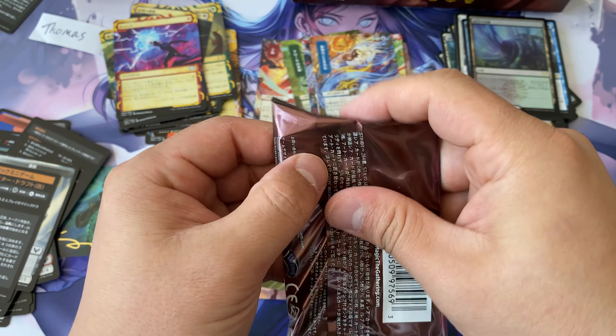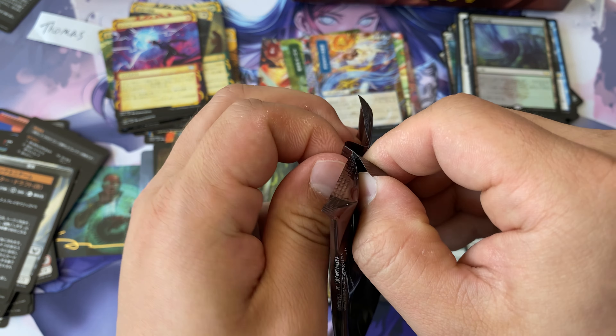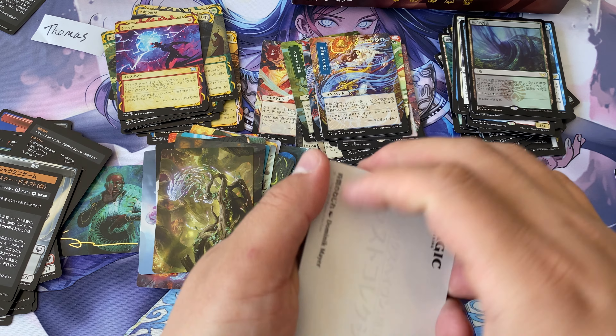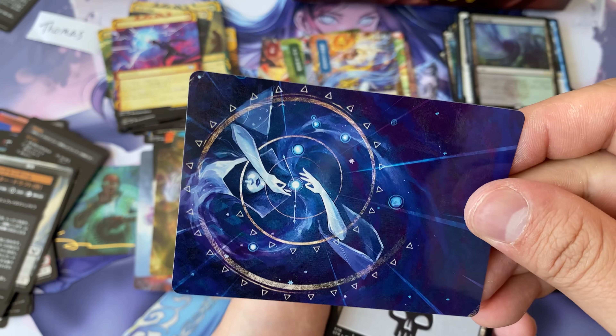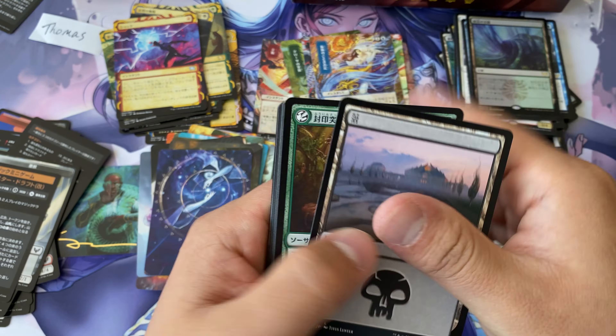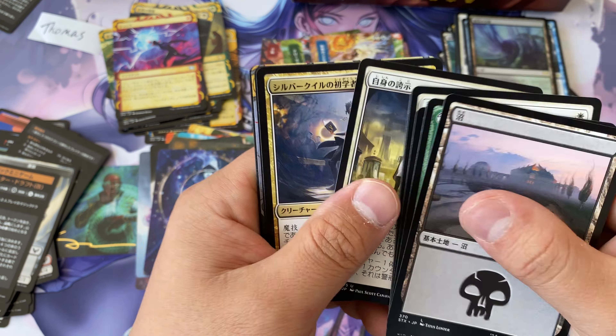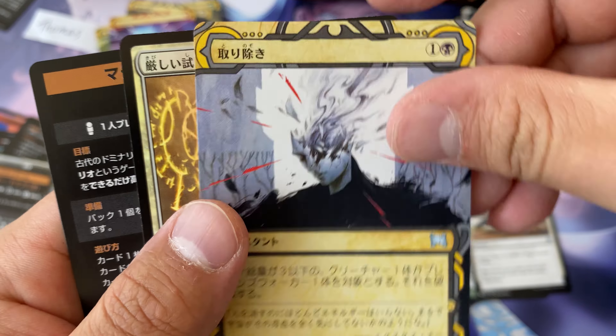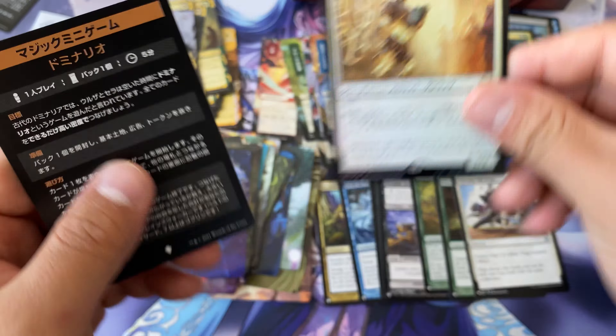It's a different experience for everyone. For me, I just wanted a big stack of Japanese alt art Mystical Archive cards. Here we have Time Warp — gorgeous card, just gorgeous art. We got a rare here: Eliminate the competition. And a foil rare: Strict Proctor.